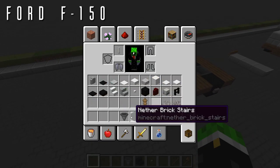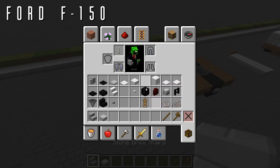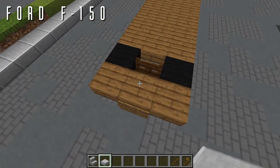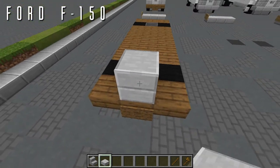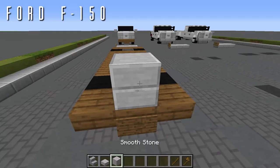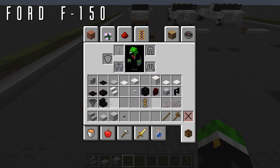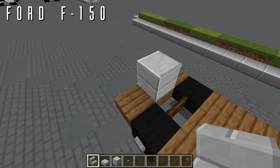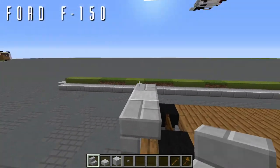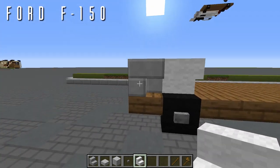Now grab stone brick stairs and smooth stone slabs. On top of the center block of the three front top slabs, place a smooth stone double slab — the one with the line across the center. In front of that, place a stone button and then an upside-down stone brick stair facing backwards for the headlights. Round off those upside-down stairs with a wool stair facing up to the side to curve off the rims.